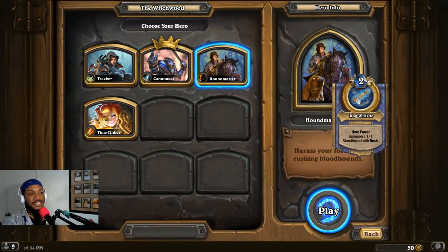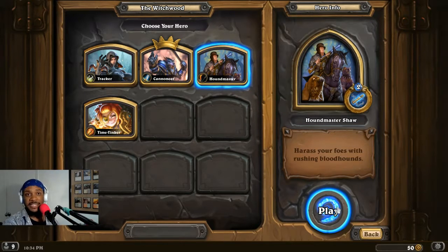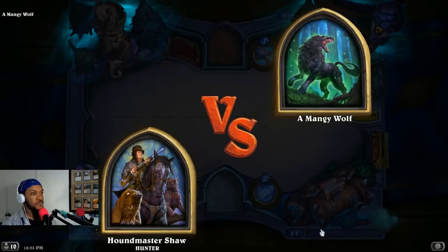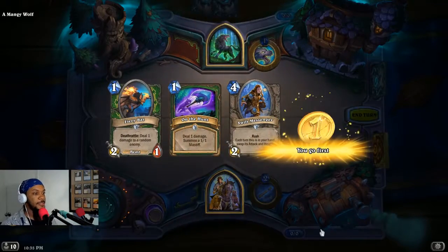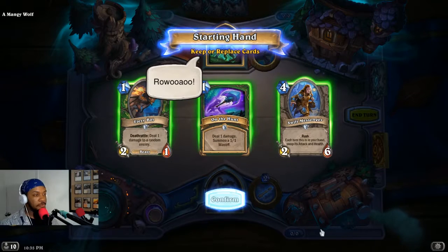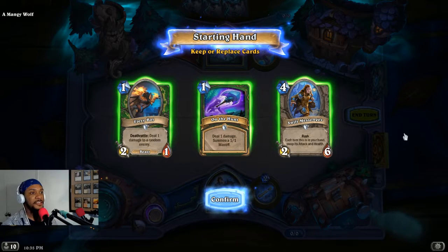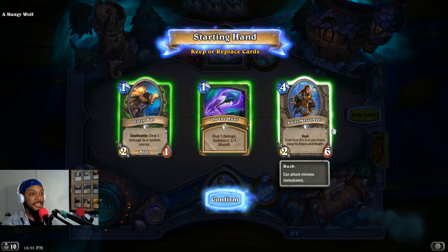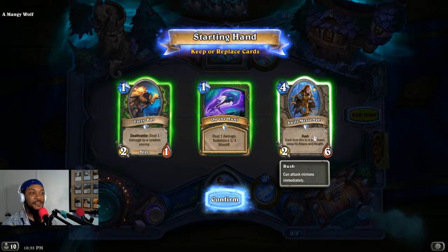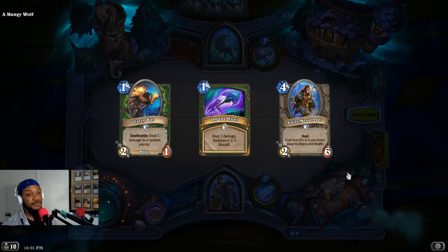The Hound Master's ability is to summon a 1/1 Bloodhound with Rush. I like the idea of the Rush ability — I like Rush a lot more than Charge. I think that's a lot more balanced, even if I'm playing against the computer. I have my app on the side so I can see what's in my deck. Normally I wouldn't keep Swift Messenger — it's just too expensive. It's good but too expensive. But with what's in the deck, I might as well keep it. We'll be fine with the Bloodhounds with Rush.